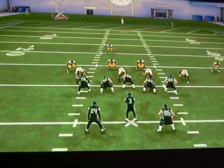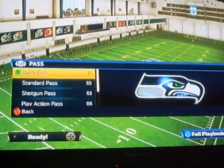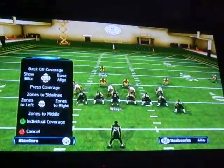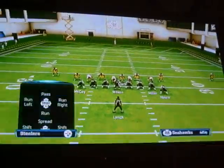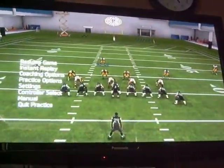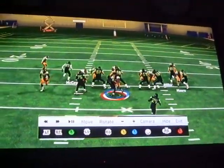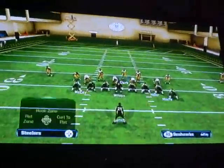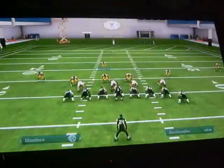Alright, so now we're going to go ahead and try the standard formation. It is the 4-6 normal. Make sure you spy. As you see, the quarterback has no time to even hand the ball off into a running formation, nor does he have time to find an open receiver. One more time, guys.